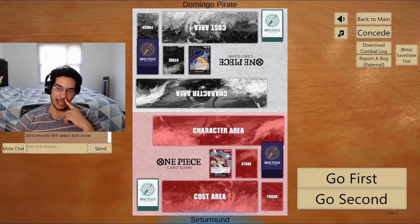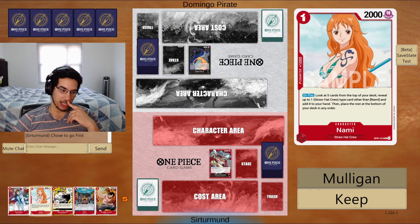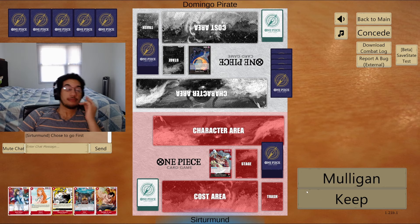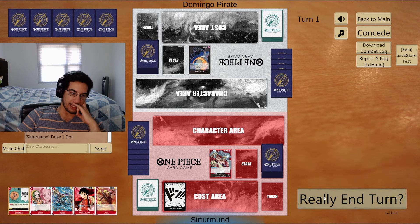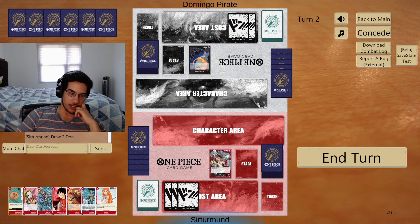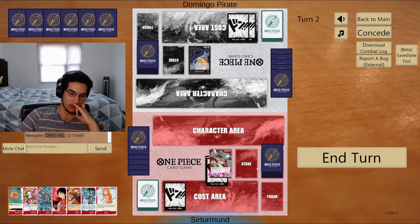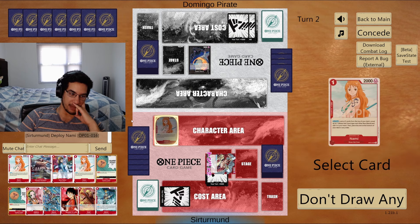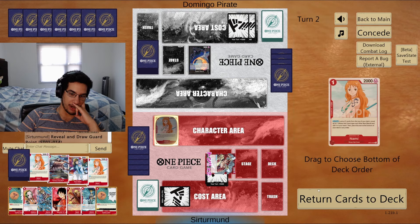In this match we're going against Gecko Moria. I'm going to go first. I don't like most of my hand except the Nami searcher, so I'll mulligan. We get another Nami. I'll attack for eight, play the Nami, and grab the Guard Point. Robin is better against Sakazuki, but Moria also plays Rebecca, so there's a consideration there.